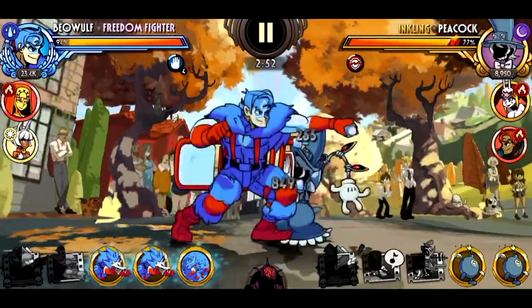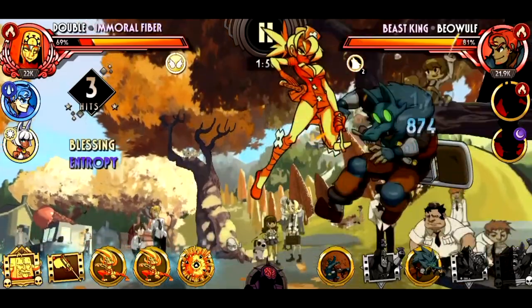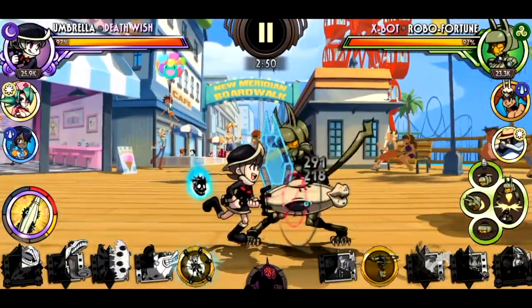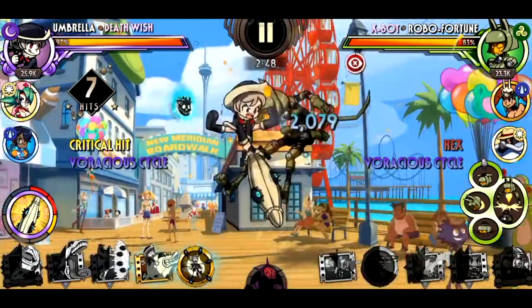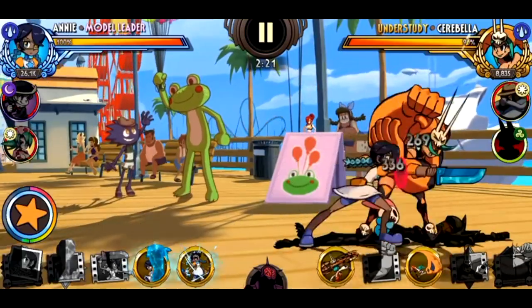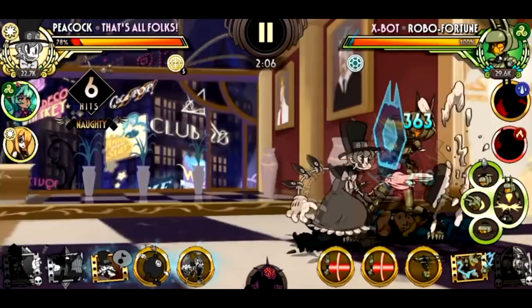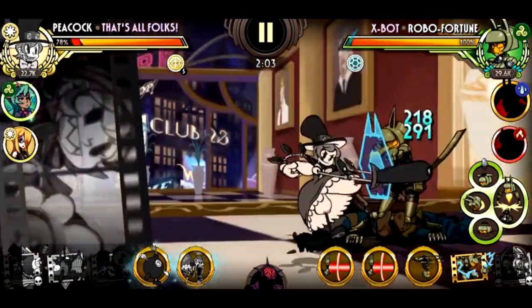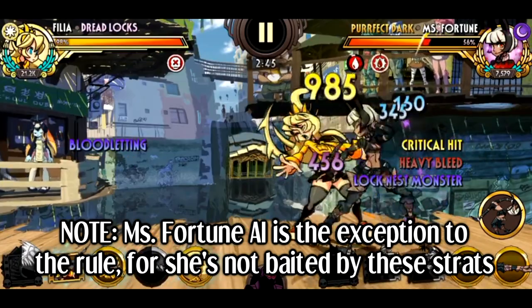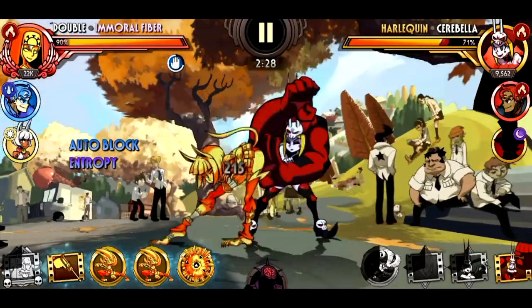Some characters can pull this off by performing a quick pattern in order to bait the AI outside of blocking, while others will need the help of blockbusters or special moves. Keep in mind, if the opponent happens to have either blockbusters or specials ready to use, this counter is in jeopardy as they can activate either of these and flat out evade your attack.